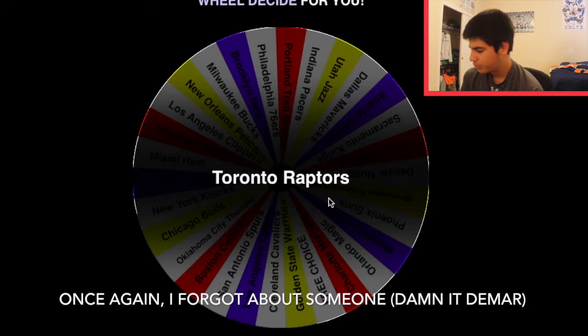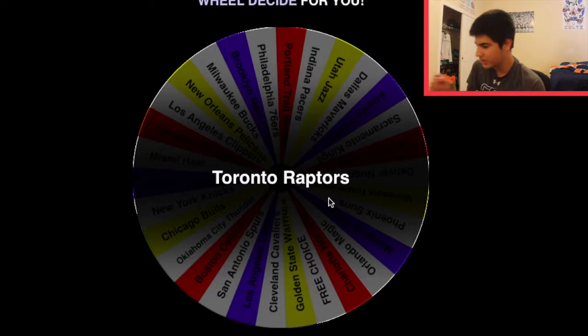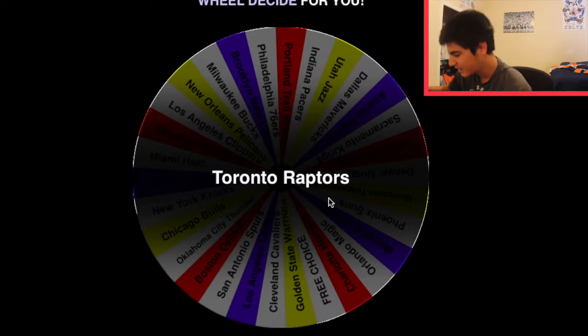Toronto Raptors. We need a shooting guard — DeMar DeRozan. He can't shoot. None of these guys can shoot. Oh my god. So our final team: Al Horford from the Celtics, Kawhi Leonard from the Spurs, Russell Westbrook from the Thunder, Kevin Love from the Cavaliers, and DeMar DeRozan from the Toronto Raptors. Let's put this team together and I'll show you guys when I'm done.